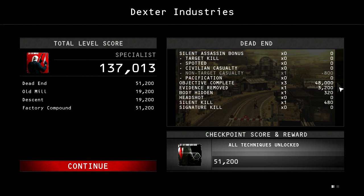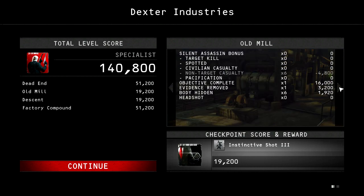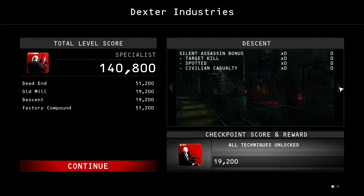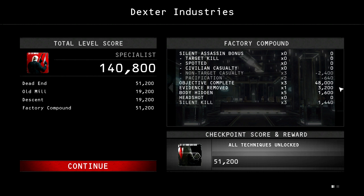After you have completed the high score run, you can expect 140,800 score from the Dexter Industries mission. That is 51,200 score from dead end, 19,200 score from old mill, 19,200 score from descent, and 51,200 score from factory compound.